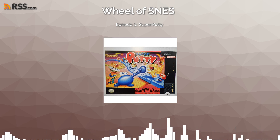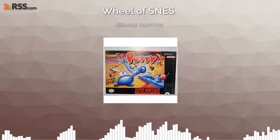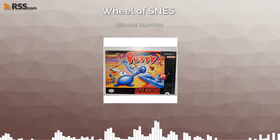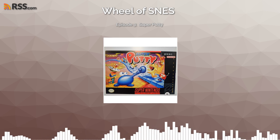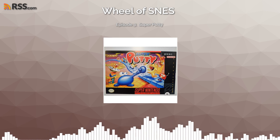Here we are back with Episode 3 of Wheel of SNES. The game that we drew this week was Putty, or Super Putty, however you want to call it. Classic Super Nintendo game - you've got to put Super in front of it, right? Super Putty.